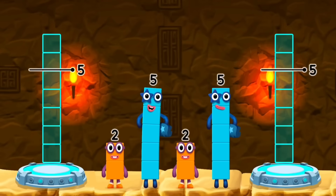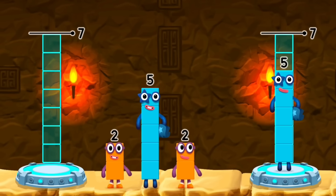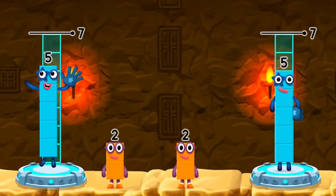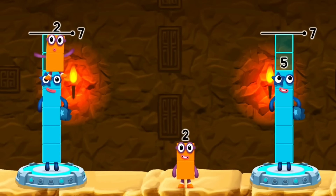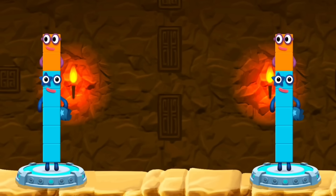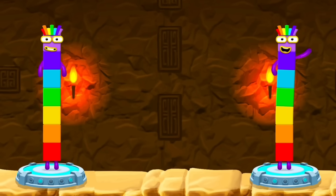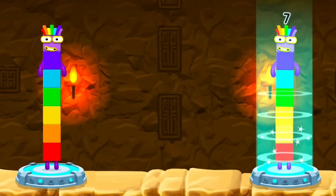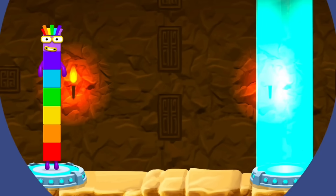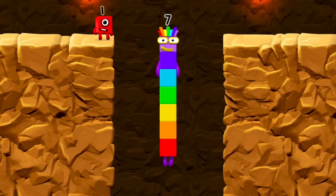Share the number blocks evenly to make two groups of 7. You solved it! 5 plus 2 equals 7. 5 plus 2 equals 7. 7 equals 7. I am 7. Excellent!